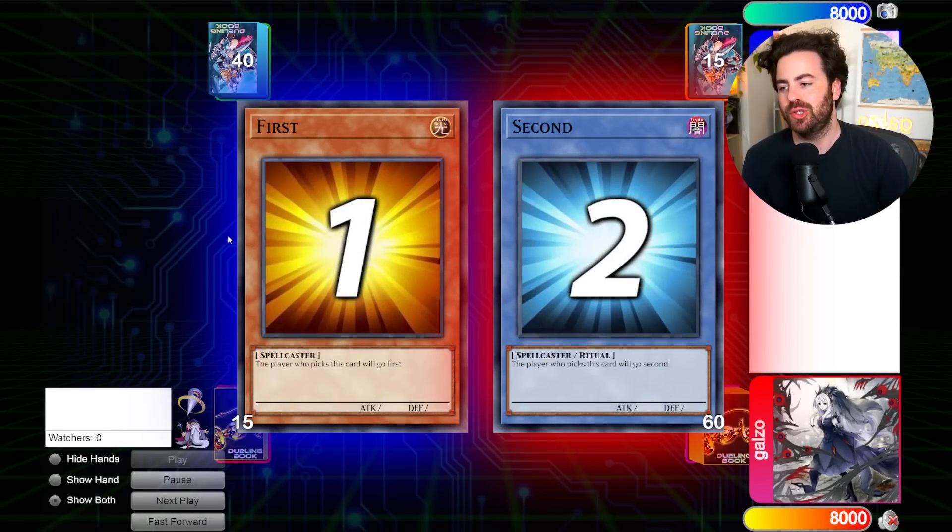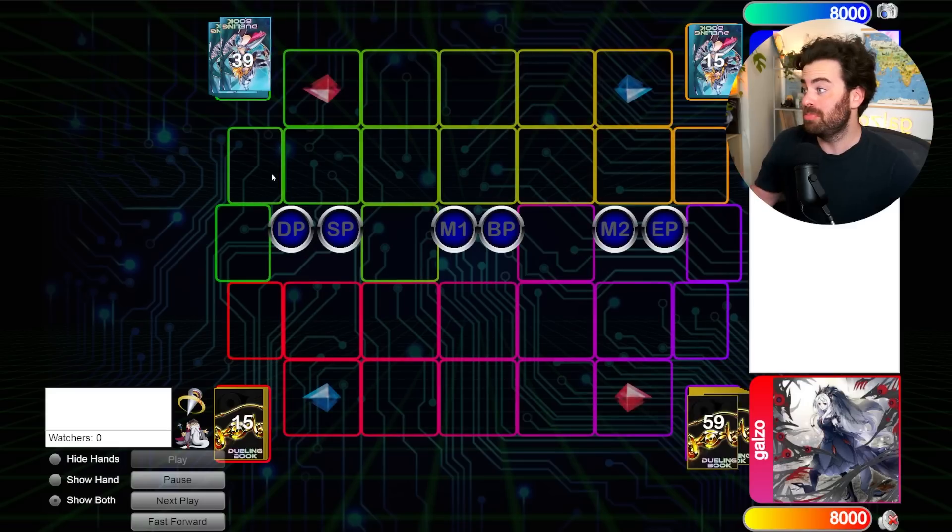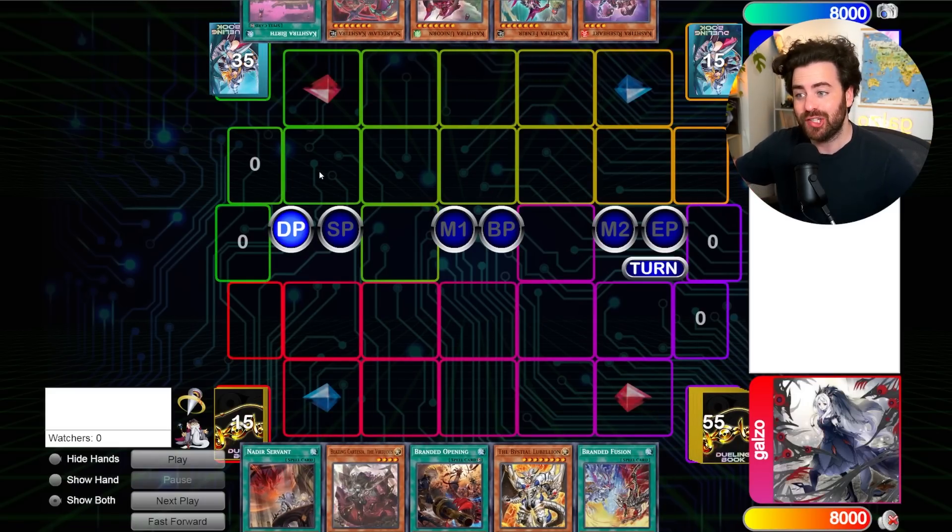Welcome back to another how-to-beat. Is this the best deck? Kashtira — we're gonna find out. Kashtira is still incredibly strong, super annoying and boring to play against in my opinion, but this is the best deck we've got to deal with. We're playing the 60-card build, really really insane.